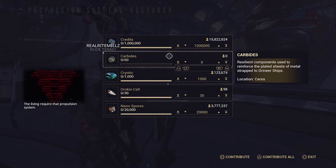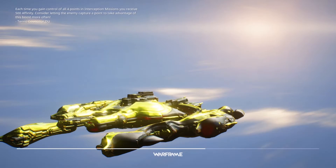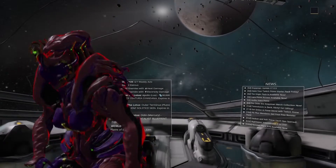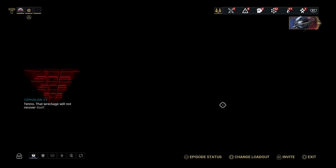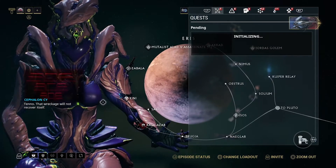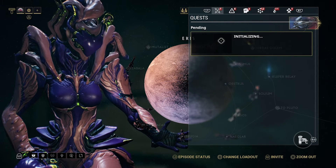If you need help farming carbides, I'll put a link somewhere in this video. After waiting 12 hours, Cephalon Psy will direct you to the next part located on Lua. This time you'll be picking up a Portne Sol, and although it's the same mobile defense mission, you're going to be fighting multiple sentients or battalists, so be prepared.